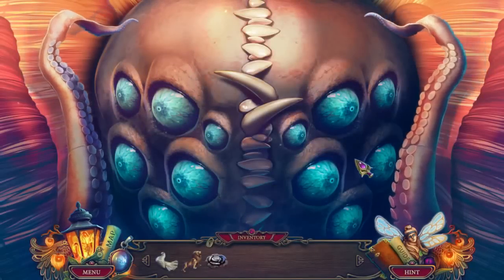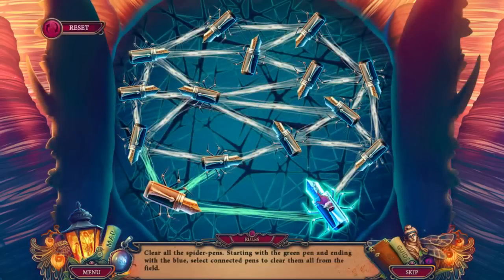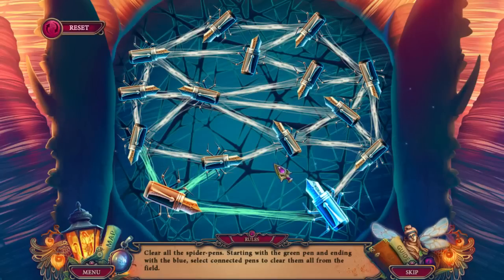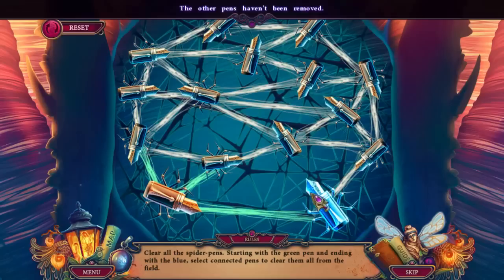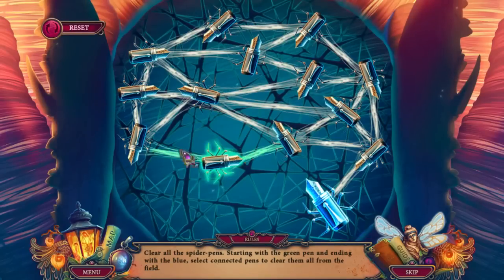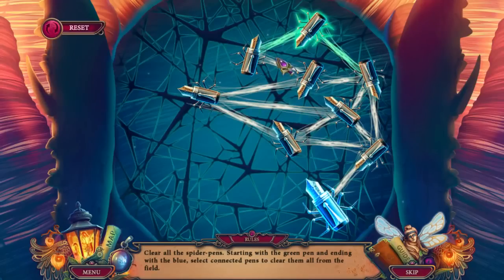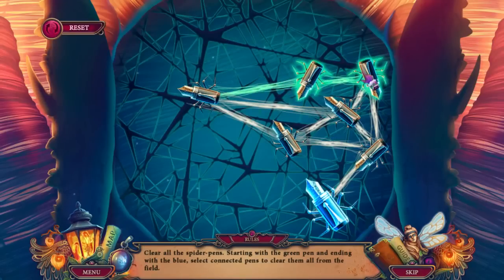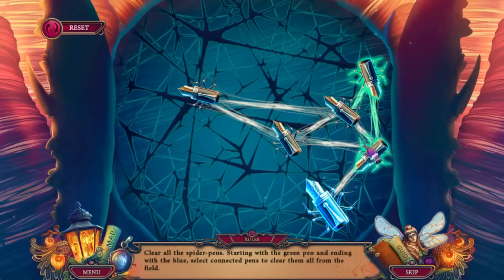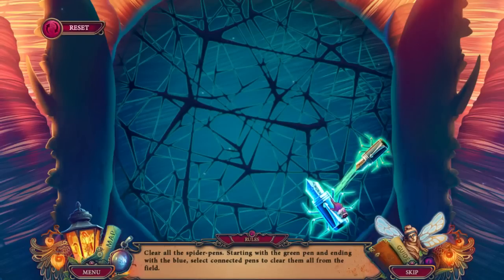All right, tentacle. Clear all the spider pens. We just had spider typewriters, now we have spider pens. Starting with the green. I think I've done a good job!